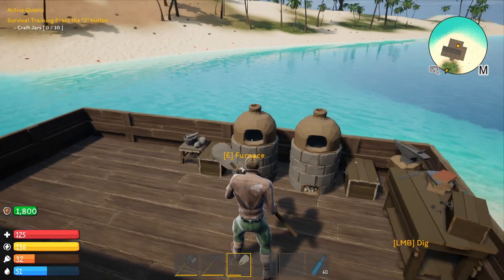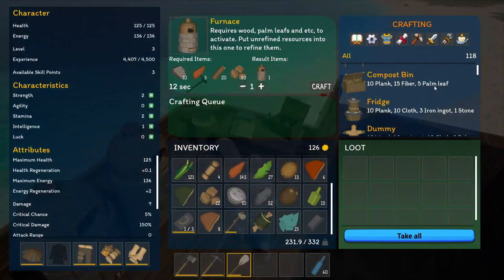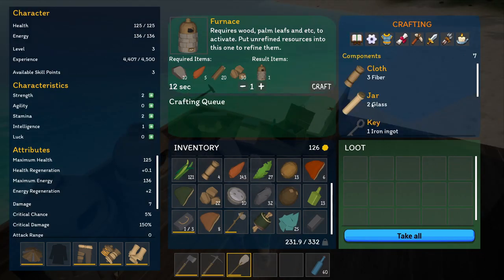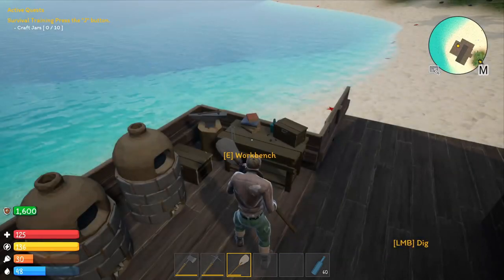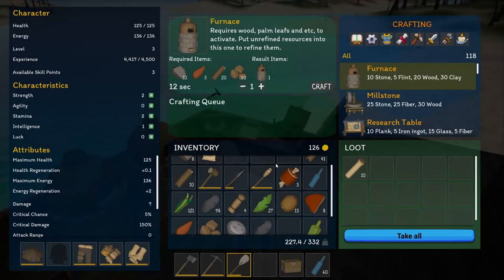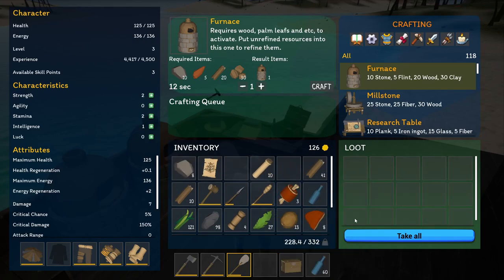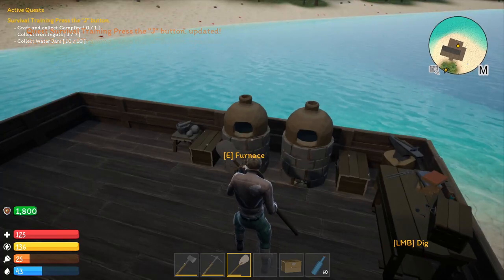The top left now says 'craft jars.' To craft glass jars, come over to the workbench, click on it, click the gear icon, and right here you can see the glass jars option. I need to craft 10, so click on it, select 10, and craft them. Once done, drop them into your inventory like this — it gives you credit. Now they want you to craft a campfire, collect iron ingots, and craft a water jar.